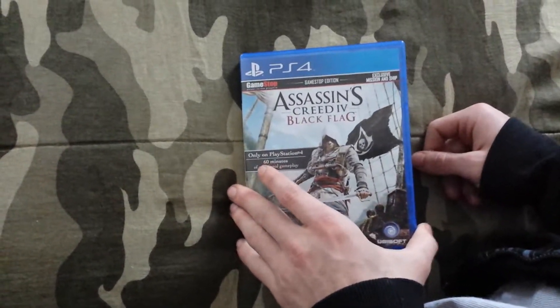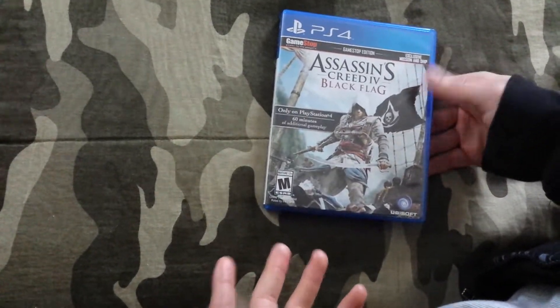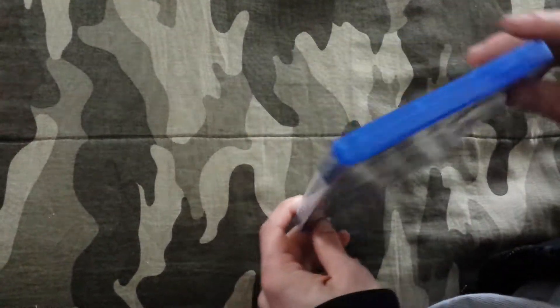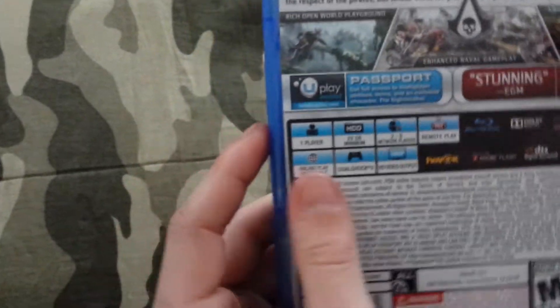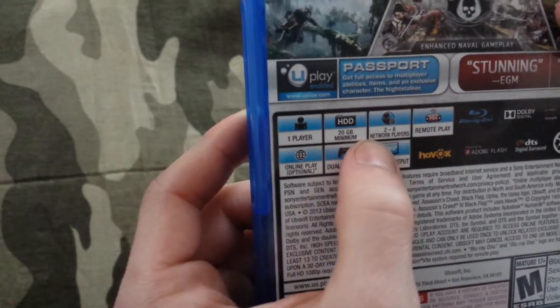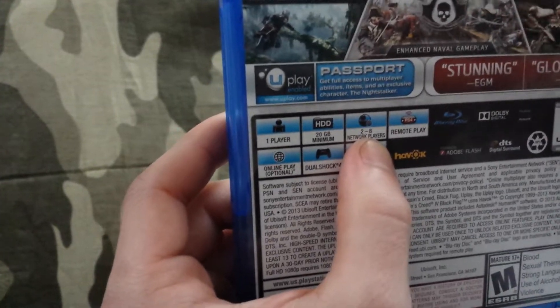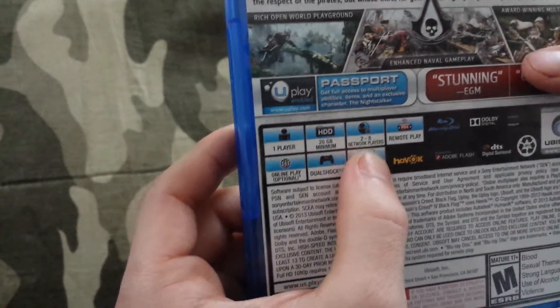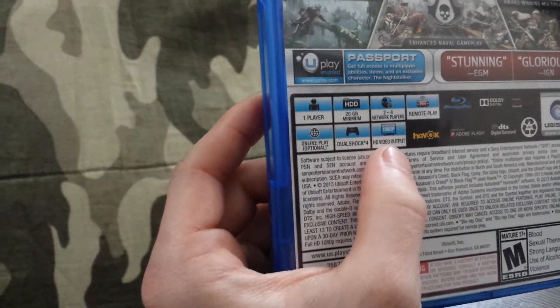Of course I have that flipped over just in case. The back and the front are basically the same, just the case is a bit different — fancy little blue. On the back, I'll just cover some of the main points: one player, 20 gig minimum install, which is the lowest I've seen thus far, two to eight players, and 1080p HD video output.